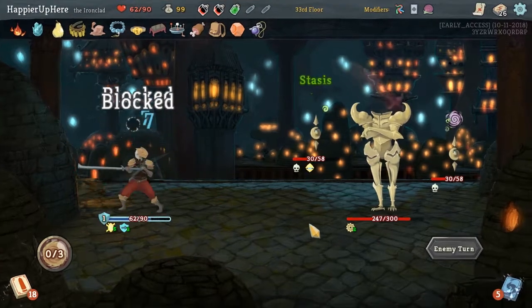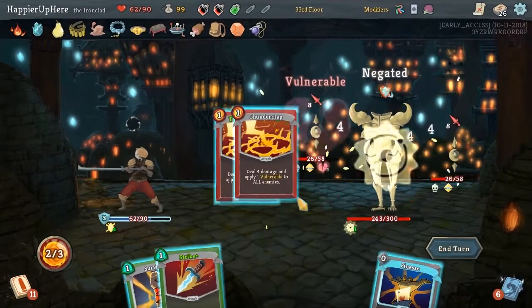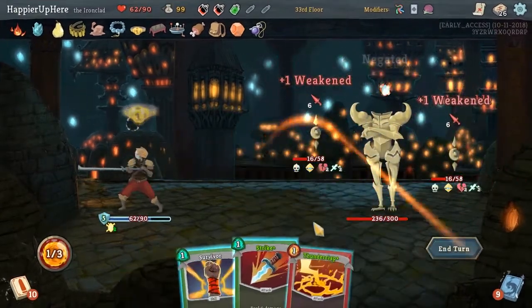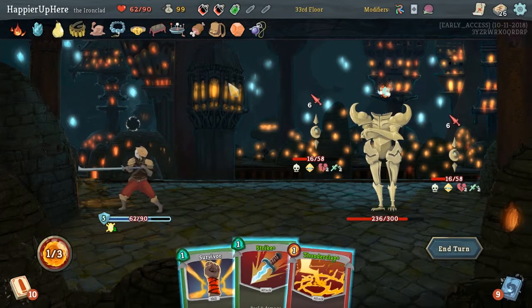I don't know if we should take the Signature - that's not great. Thunderclap, Thunderclap - let's strip the Artifact Armor. Finesse, another Thunderclap. Then we won't perfect though. Can only perfect if we play the Survivor.